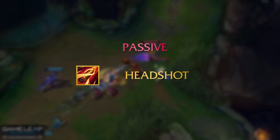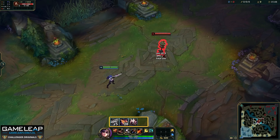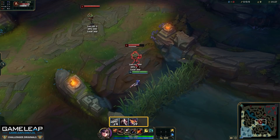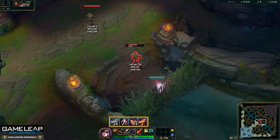Now let's get into Caitlyn's passive: Headshot. This is one of the key subjects in this video. When you auto attack a target, you generate a stack of headshot — you can see this above your HUD. When you get to six stacks, your next attack is a headshot dealing extra damage that scales with your level and crit. This stacking is doubled when you attack from a brush, so each auto attack gives two stacks. Because of this, you only need to reach five stacks when in a brush to proc headshot.